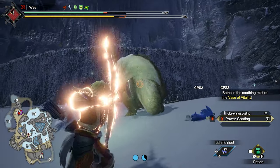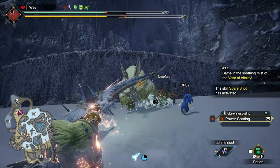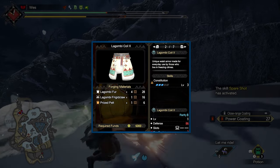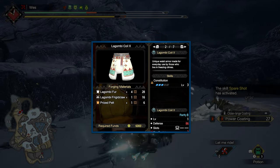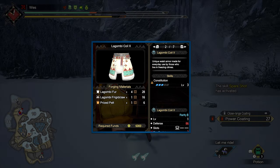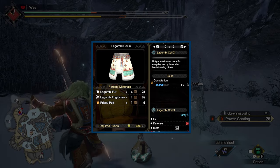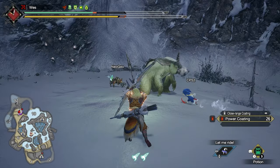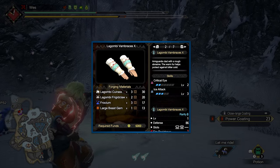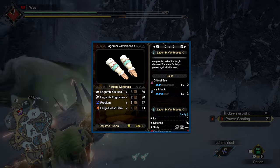The next set of key quests is pretty unremarkable in terms of gear. You'll definitely want to complete 'Burr Plus Zzz Equals' to hunt Lagombi and Great Baggi. Baggi's offerings are underwhelming, but Lagombi has materials for a very strong coil — you should consider forging the Lagombi Coil X, which has strong Constitution offerings. You can also consider the Lagombi Vambraces when using an ice bow, but otherwise it's skippable.